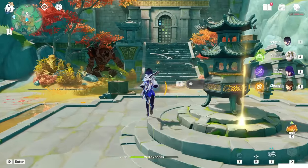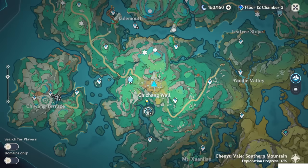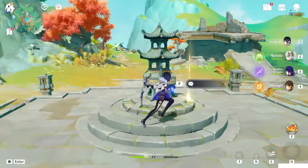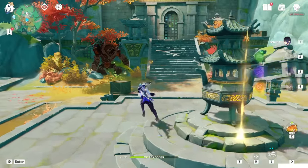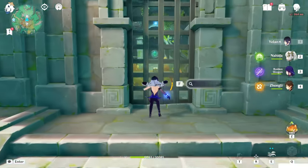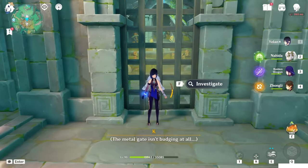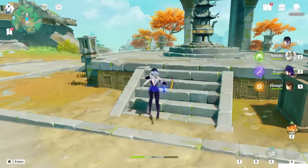Hello guys and welcome back to my channel. In this video I'll show you how to open this iron gate puzzle located at the Chijan Wall. When you come here for the first time, you'll see there is a diffuser inscription and an iron gate behind the dinghy. The metal gate isn't budging at all because you have to collect two special items.